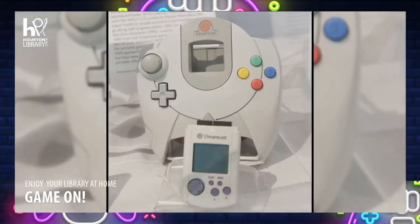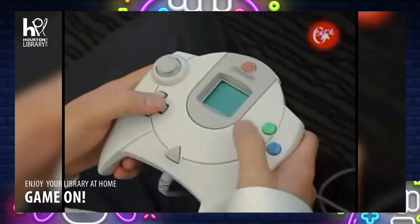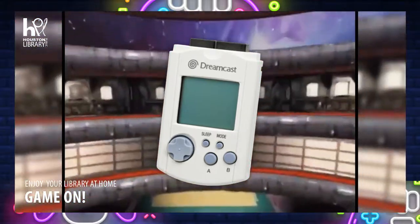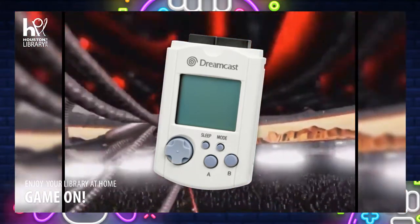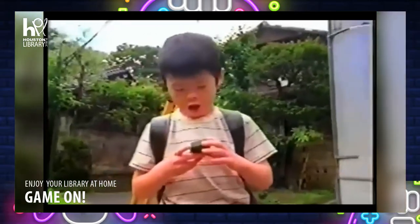The console also came with a visual memory unit, or VMU for short, that could be attached directly to the controller. The VMU was pretty much a memory card, but it was designed with an LCD screen, a D-pad, and two buttons on it. It could be used to save game files, but its more interesting feature was how it could play minigames away from the Dreamcast.